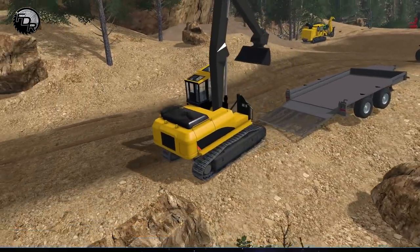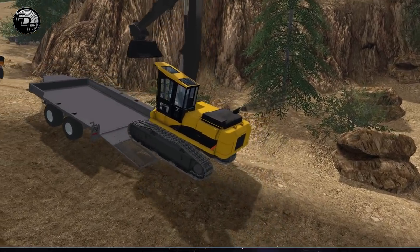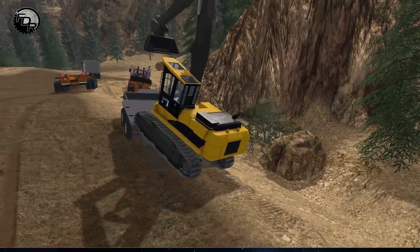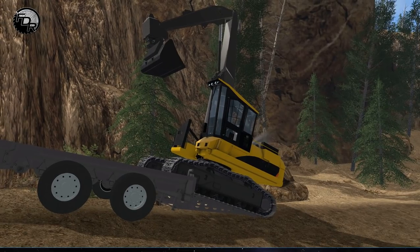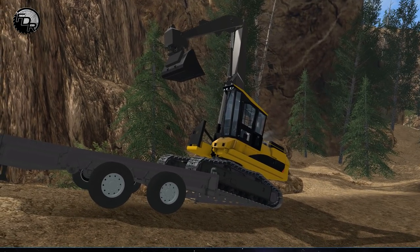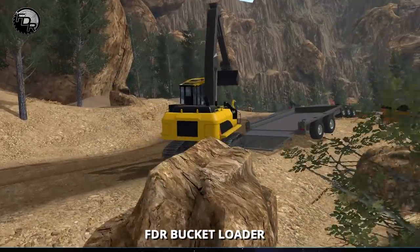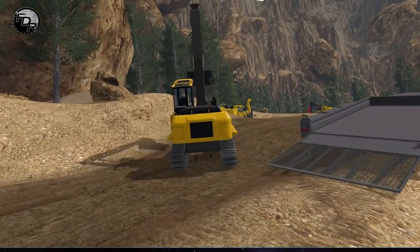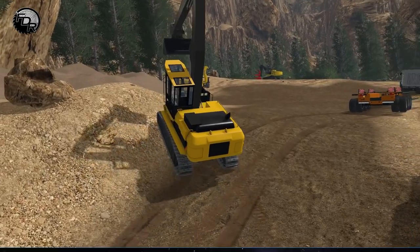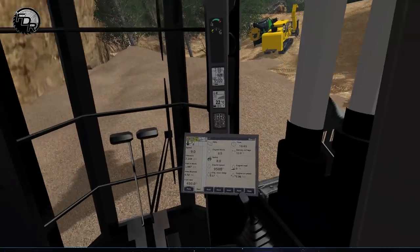Not bad though. Not a bad unload. Unloading is fine. I wonder how loading it would be on that hill. That's actually kind of cute, the way it unloads like that. Of course we're on a weird angle, but not bad. It still unloaded, so that's good. Just going to go park this right up here if it can make the hill — which of course it can, because it's a monster.